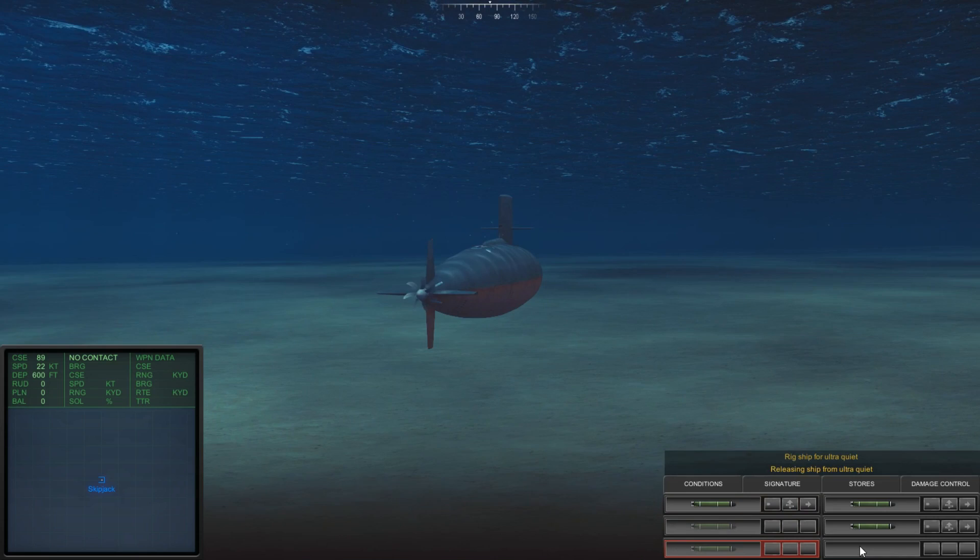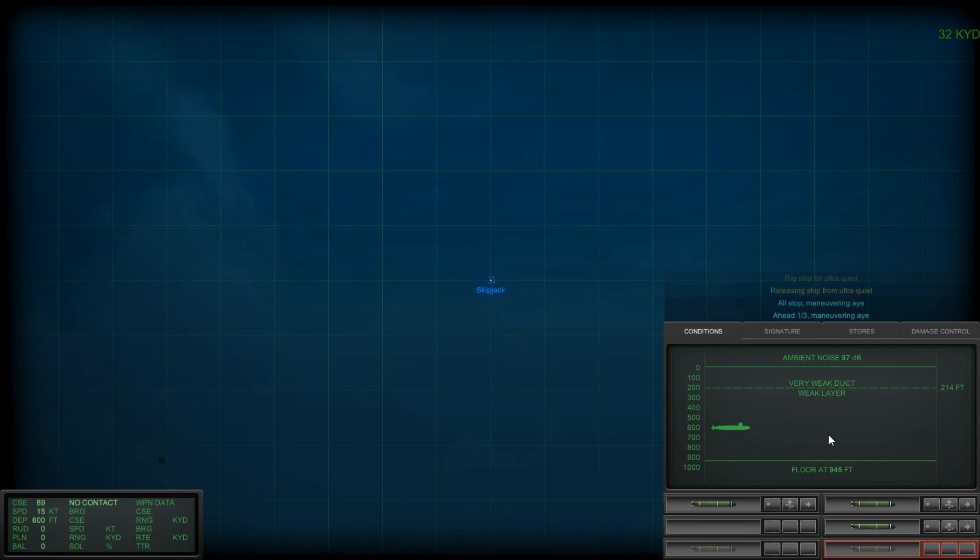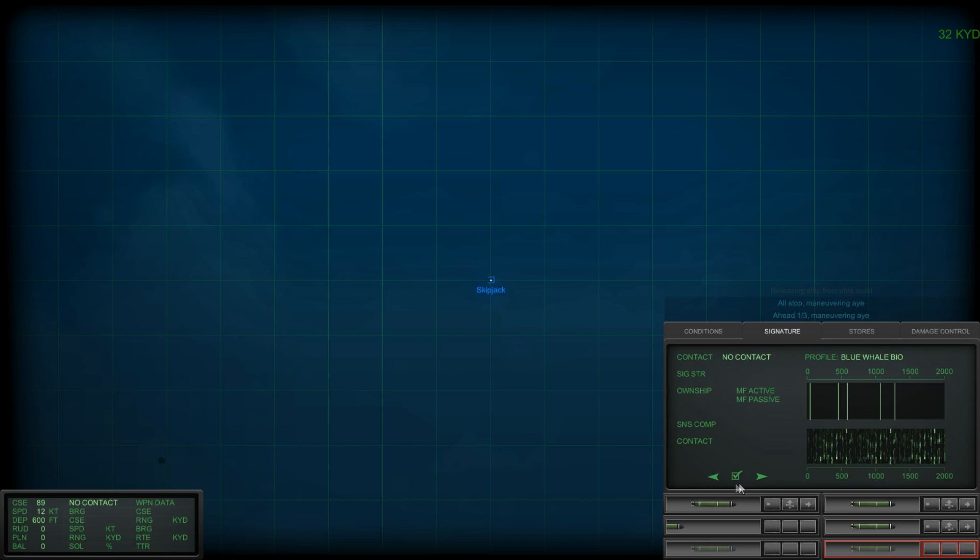Meanwhile, the ship in front of you is part of the Skipjack class. The other torpedo it carries is the Mark 16, which is a modified Mark 14 — a traditional World War II straight-running torpedo with no guidance, just the gyroscope. It's designed with a contact fuse to hit the side of a ship, detonate, and with a big warhead, long range, and good speed.